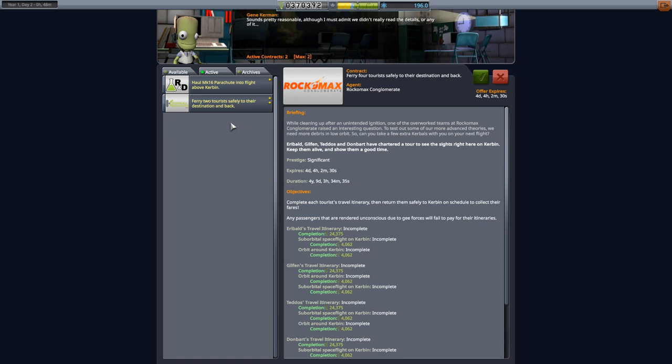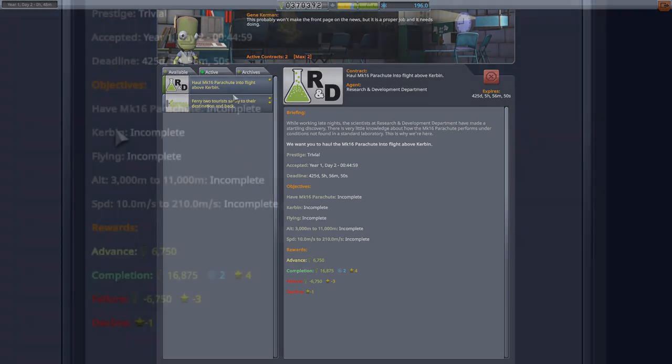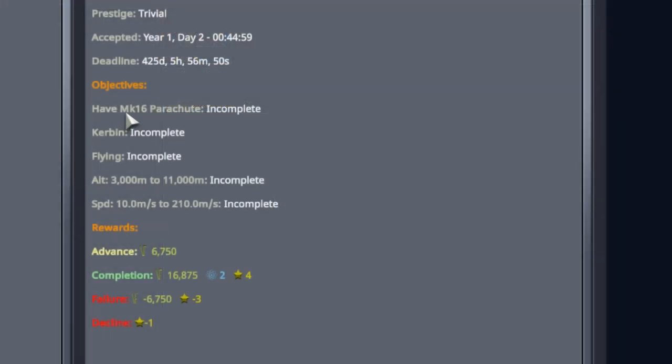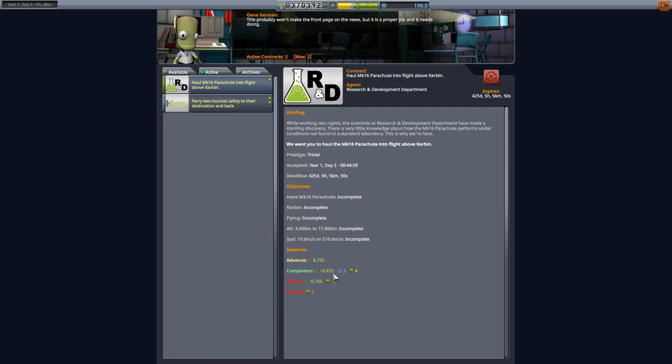There's also a second contract I picked up: haul the Mark 16 parachute into flight above Kerbin. The objective is to have the Mark 16 parachute — which we've had on all our crafts — at an altitude between 3,000 and 11,000 meters, while traveling between 10 and 210 meters per second. During our normal orbital ascent we're going to be in this zone anyway, so it's essentially one for free. These are called part testing contracts and they tend to be cash cows — quite a bit of cash for something pretty easy.